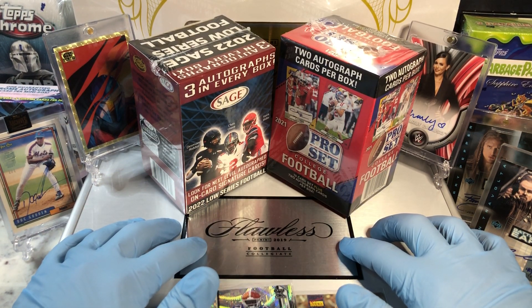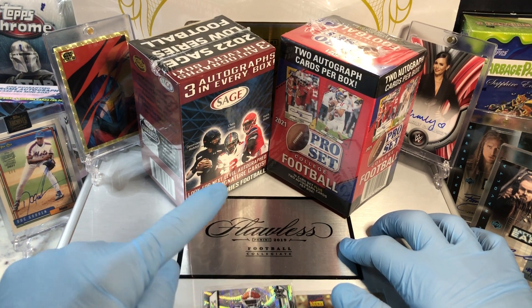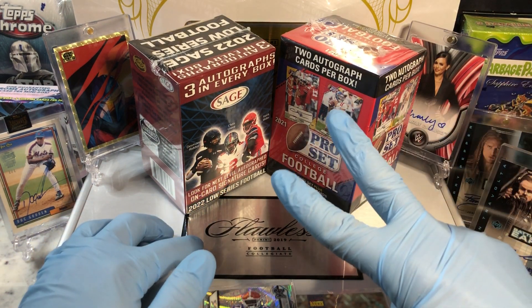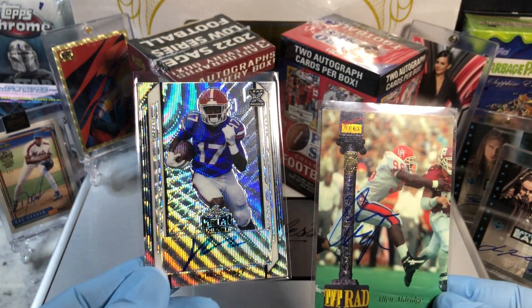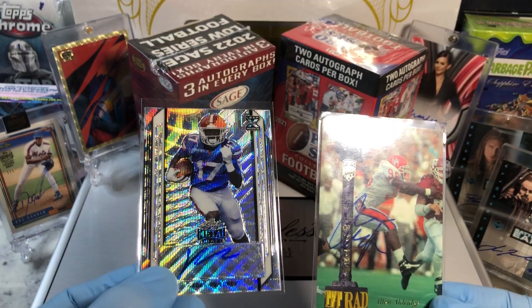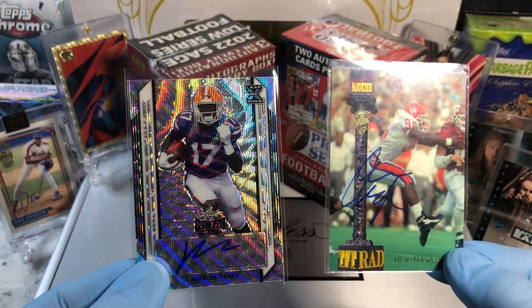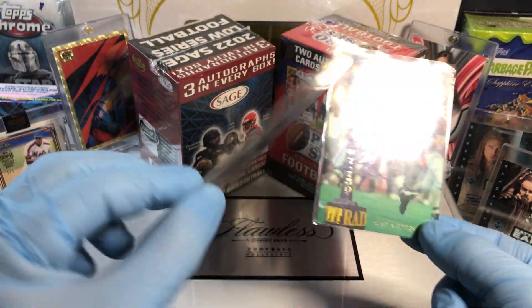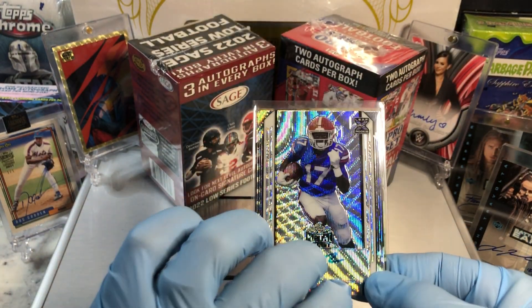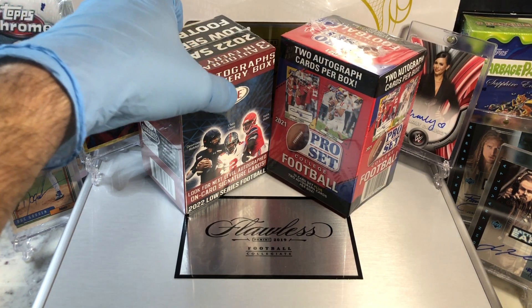This sucker is stuffed full of numbered cards, pillow cards, relics, sapphire cards, graded cards, printed cards, sketch plates, one-on-ones, and a whole bunch of autographs. Because with every single break that we do, we don't throw in one, we throw in two autographs. Today, I'm throwing in an Alan Aldridge on-card auto and a Kadarius Toney rookie card auto, numbered to 75. These two autographs are going into the flawless briefcase.